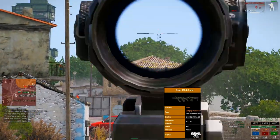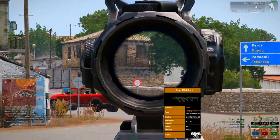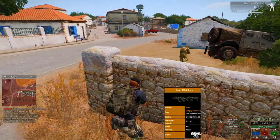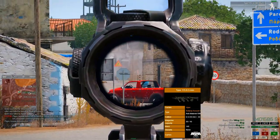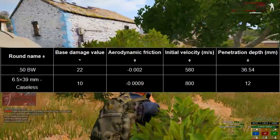Let's go back to our armory. The Type 115 uses 6.5×39mm or a .50 cal underbarrel. For the 6.5, you have a 30-round capacity with semi and full-auto firing modes. For the .50 cal, you get a 10-round capacity with semi-auto only.